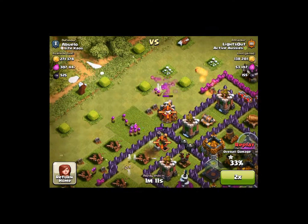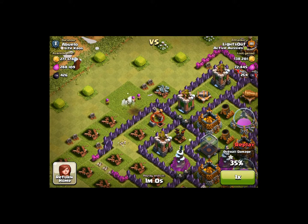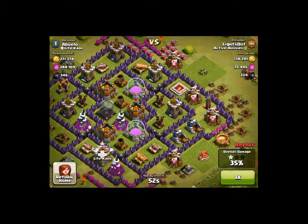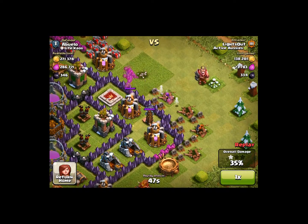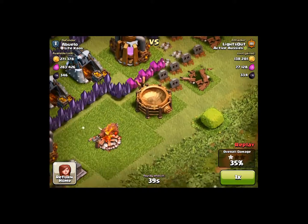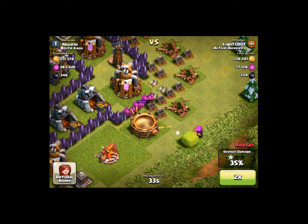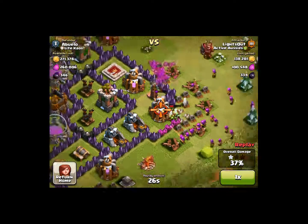I've done battles way better than these three that I showed you, but these are just a couple examples of how I farm. I put those archers to distract defenses as I place the wallbreakers — they get through the wall. Then I put a couple archers by that spell factory so defenses aren't focusing there as I send the goblins in. I've already won the battle at this point.